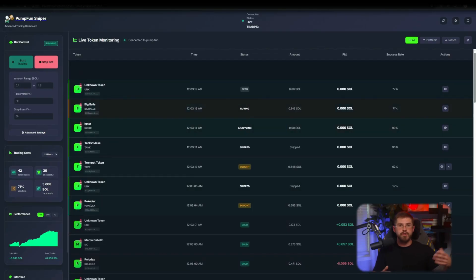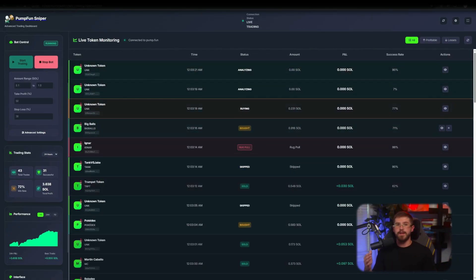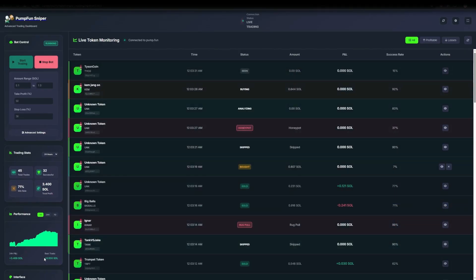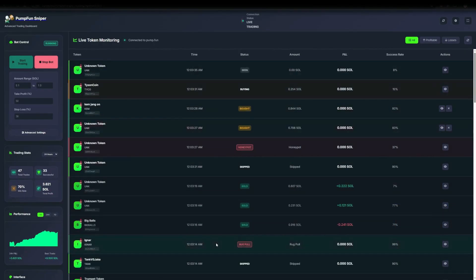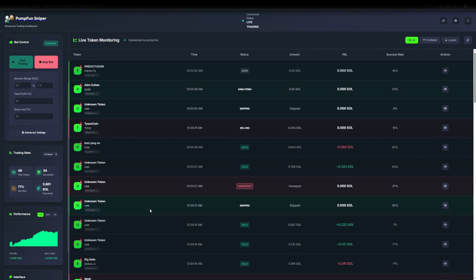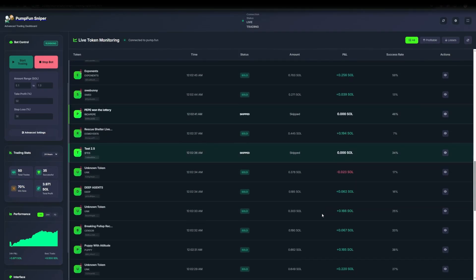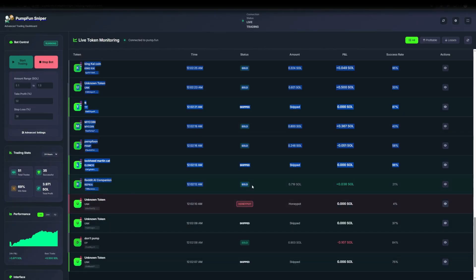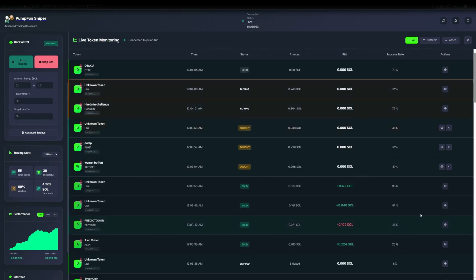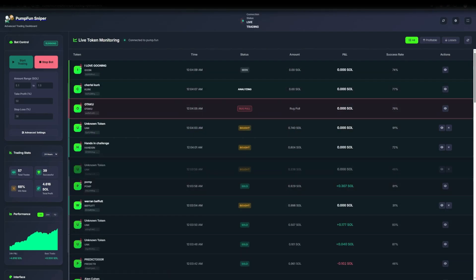About the referral system: connect your wallet, generate a unique link, and start inviting people. There are tiers with different commission shares and payout frequencies — potentially attractive if you run a Telegram or Discord channel or help friends sign up. Read payout terms carefully before relying on referral income. I'll leave the bot running now and get on with other things — I'll be back soon to wrap up and will speed the footage for you.